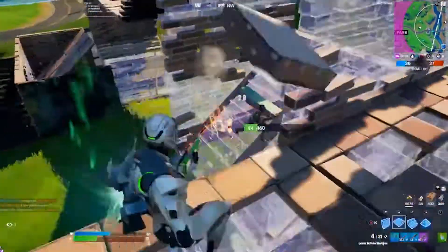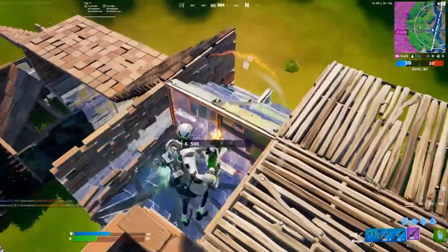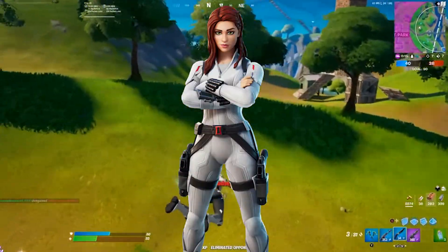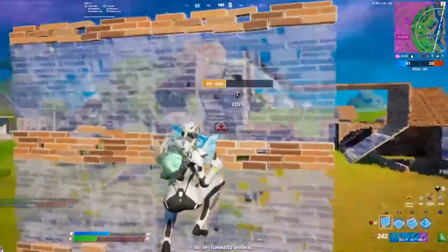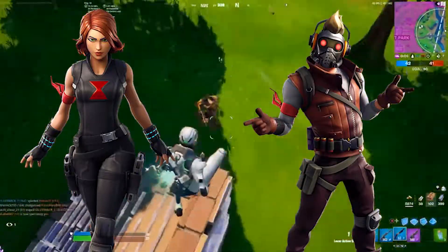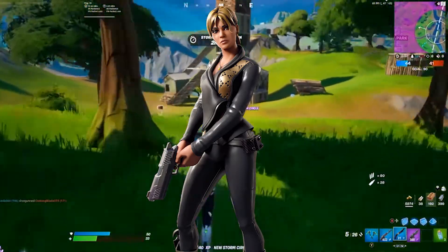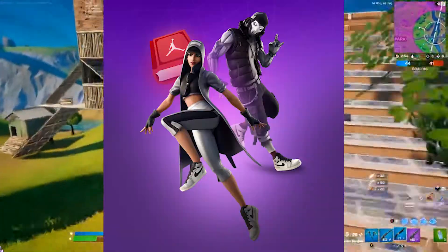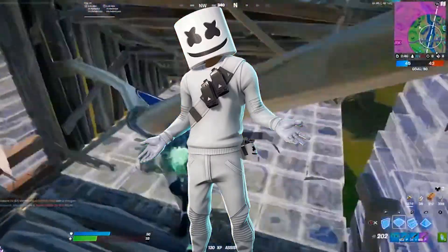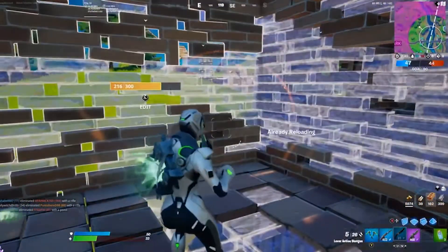Before I get to number one, here are a few dishonorable mentions. Taskmaster — not the best Marvel skin but he's fine. Black Widow Winter Suit — the back bling sucks but it's a decent update of the first version. The Black Widow and Star-Lord outfits fall into the same naming issue as Catwoman, but their skins are way better. Sophia — why would you buy her over John Wick, but she's still a good skin. The Jordan collab skins are a good deal for the price but not the greatest. Finally, Marshmello — he's just not worth 1,500 V-Bucks, though he's still a decent skin.